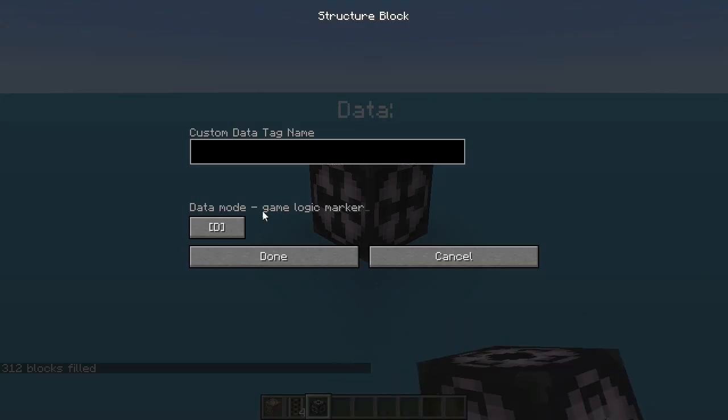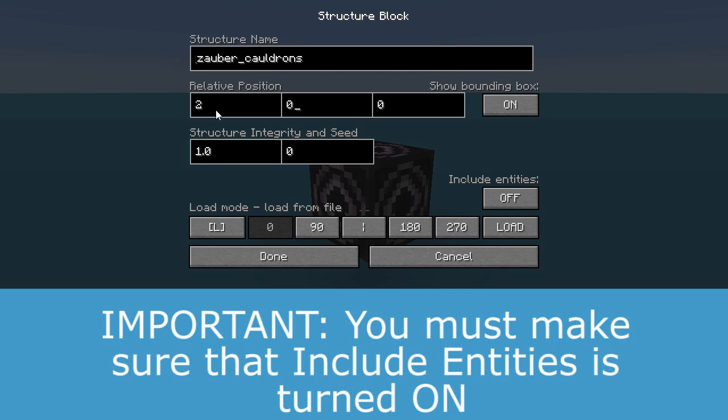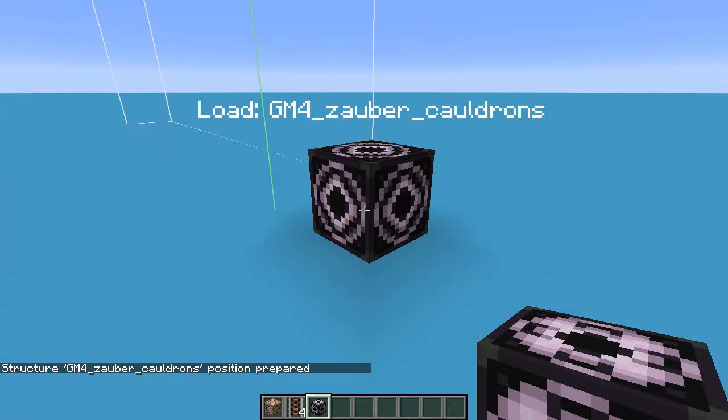You can also import this using a single structure block file by downloading the file from the site, pasting it into the structure folder, and importing it using the name zauber_cauldrons. You won't have to click any signs using this method.